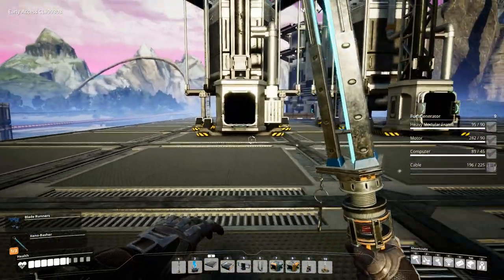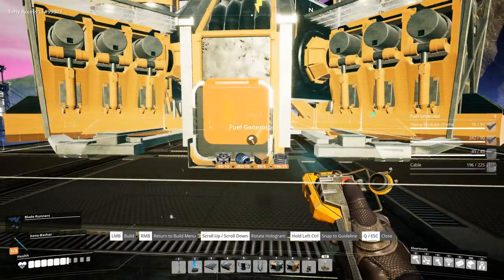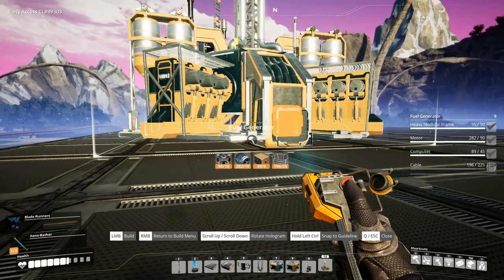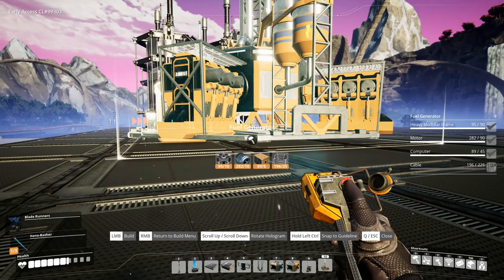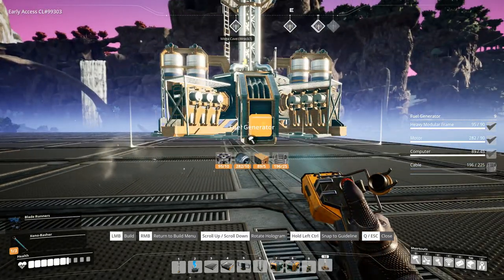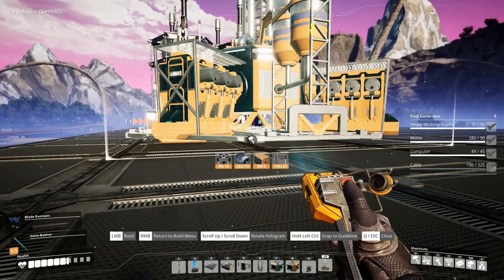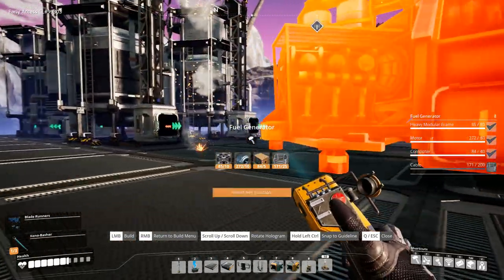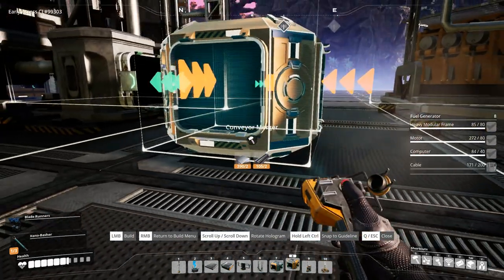We need some power poles and some wires, but we don't have the materials for that on us, so let's build up the generator area first. These are big. I think I'll turn them this way. Right now we need 12 or 13 of them but we'll do with nine because that's what I have materials for. Let's stick some mergers in here.